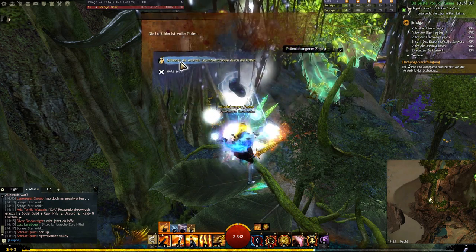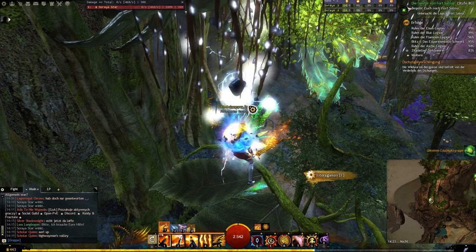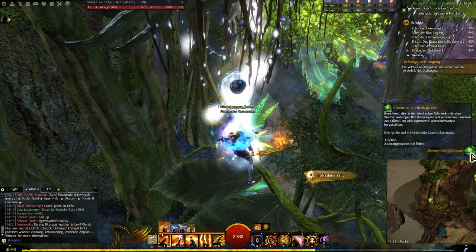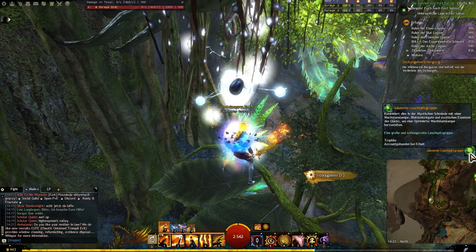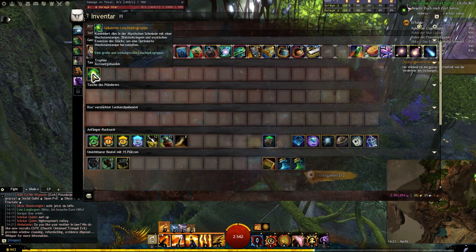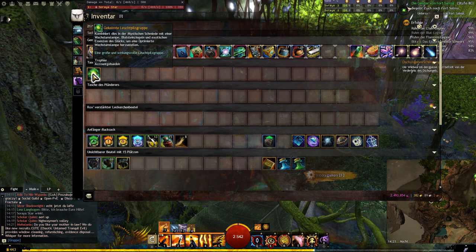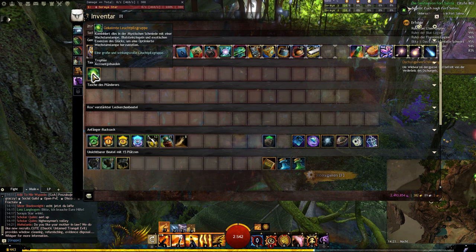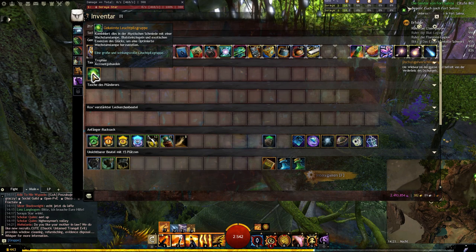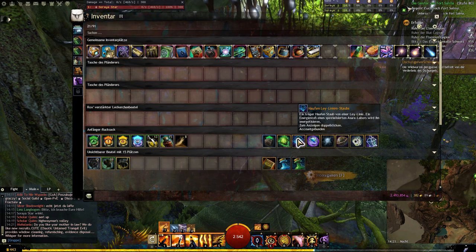Schwingt die enorme Leuchtpilzgruppe durch den Pollenfilter. Gekeimter Leuchtpilzgruppe! Kombiniert dies in der mystischen Schmiede mit einer Wachstumslampe, Blutsteinziegel und exotischen Essenzen des Glücks, um eine optimierte Wachstumslampe herzustellen. Interesting — let's look at the next one.